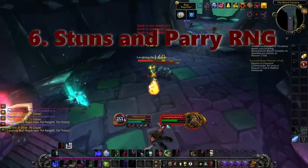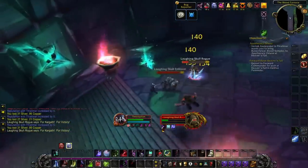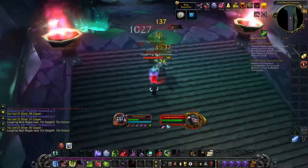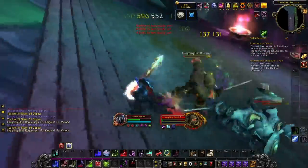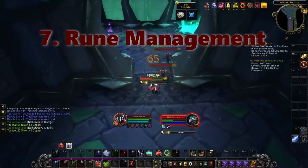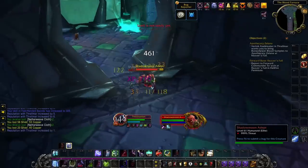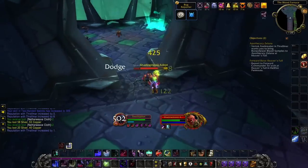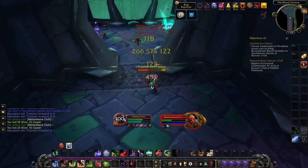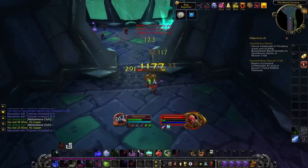Number six: Stuns, Parries, and Bad RNG. Just be careful of getting low with two Enforcers because back-to-back stuns can get you very far behind. Also check your runes if you think you got parried, because a lot of times you did. If you're playing with game sounds on you'll hear it, but sometimes you can get some back-to-back parries where your abilities aren't going off and you can get far behind. Make sure you have some cooldowns ready for when that happens. Number seven: Rune Management. Much like a level 80 DK tank, sometimes you're going to hold your runes for cooldowns and abilities, so make sure you're not just smashing your runes like a DPS would on cooldown. You might regret that if you smash through all your runes and then suddenly need a defensive and don't have a rune for it. Hold back some runes so you can use those abilities when you need them in a pinch.